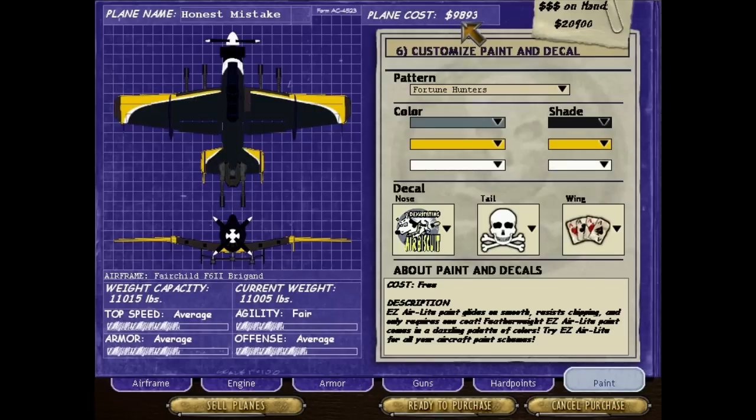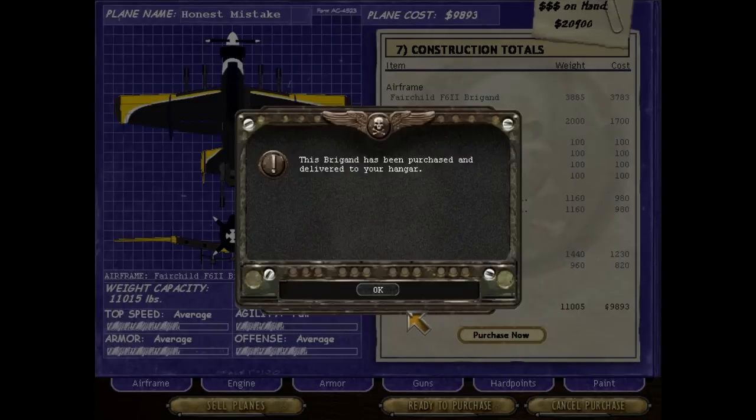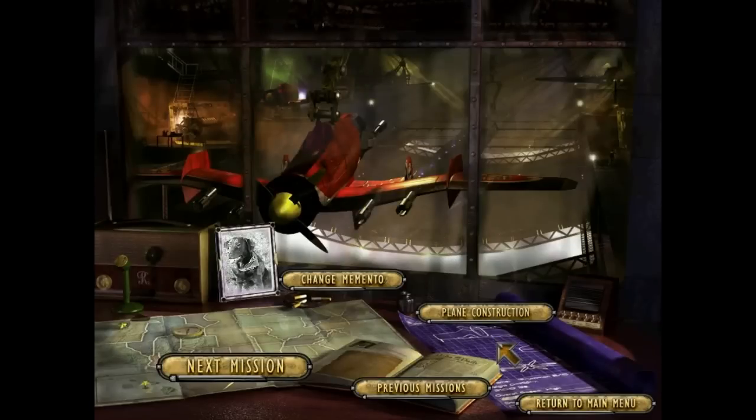It's ready to purchase — this is going to cost us $9,800, which means we can actually buy a whole other plane if we wanted to. R600 engine — I'd love to get that up to an R800 at some point. 25 armor across the board, double 60-cals and five hardpoints. Let's go ahead and purchase. Sold the blasted Balmoral — probably get back five grand or so. There's our new Brigand, Honest Mistake, sitting in the hangar.